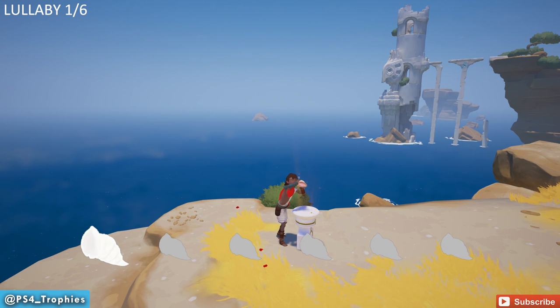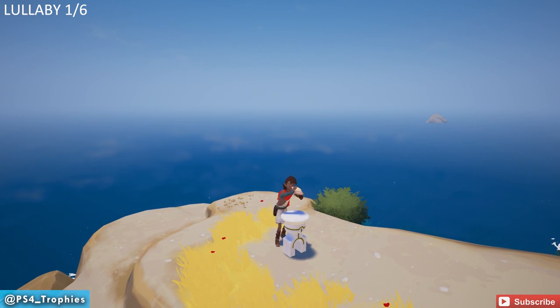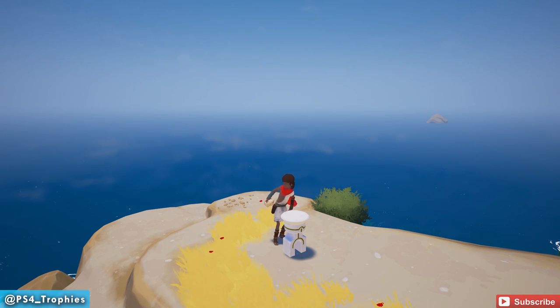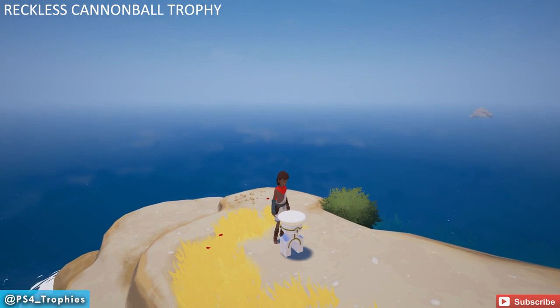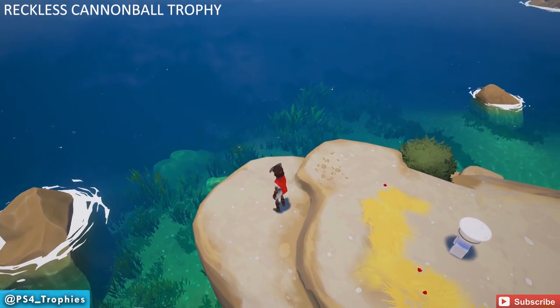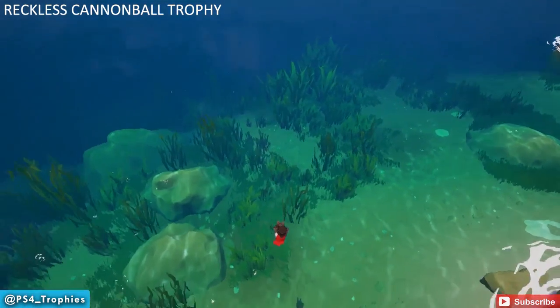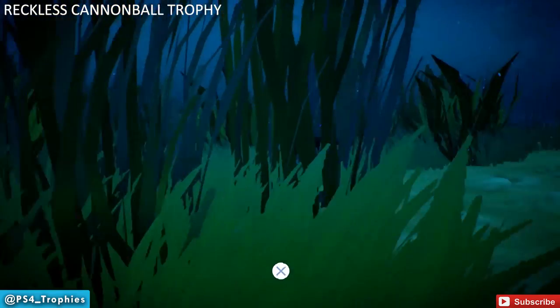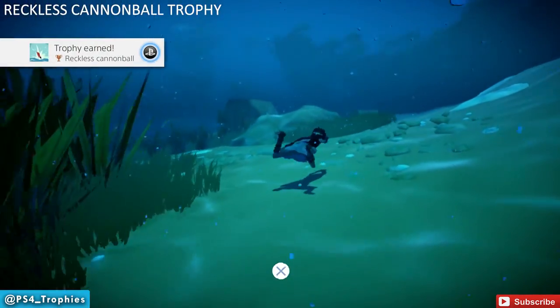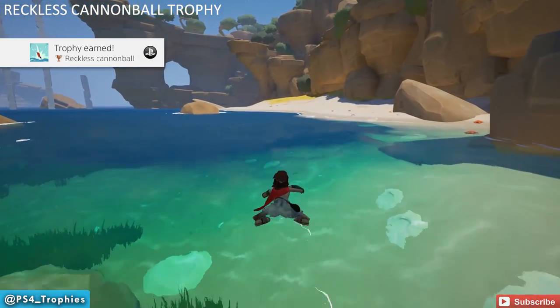I had difficulty here because I didn't know what buttons to push, but there we go — that was one of six. Now while we're up here we're going to get another trophy as well: the Reckless Cannonball trophy. What you need to do is jump off this cliff here — jump with X, then hold circle — and that'll get you the Reckless Cannonball trophy. There are probably several locations in the game, but might as well get that one out of the way right there.